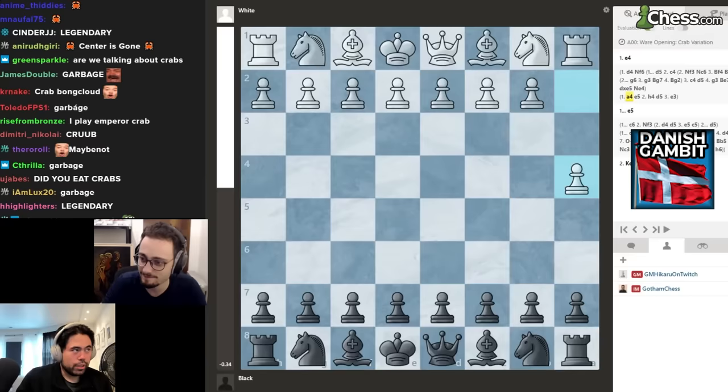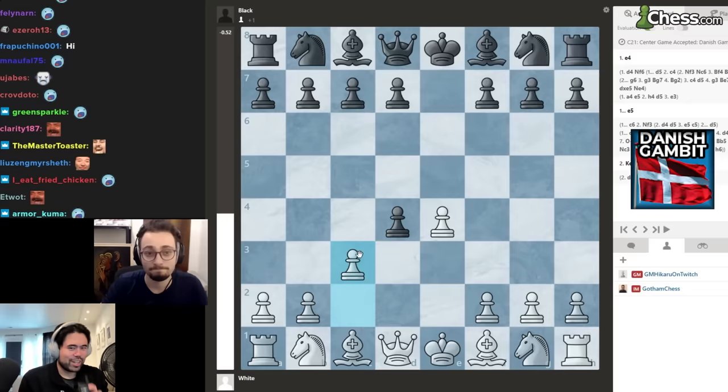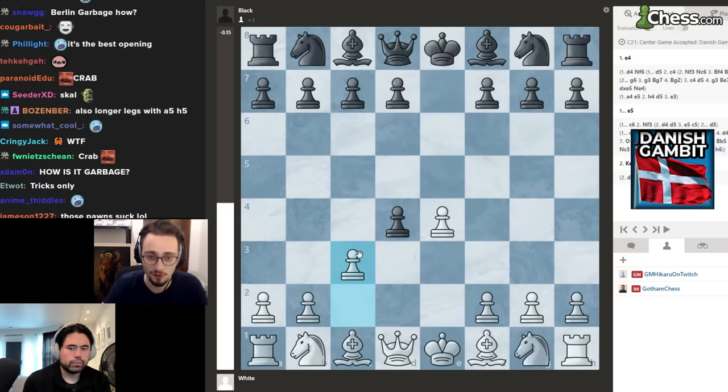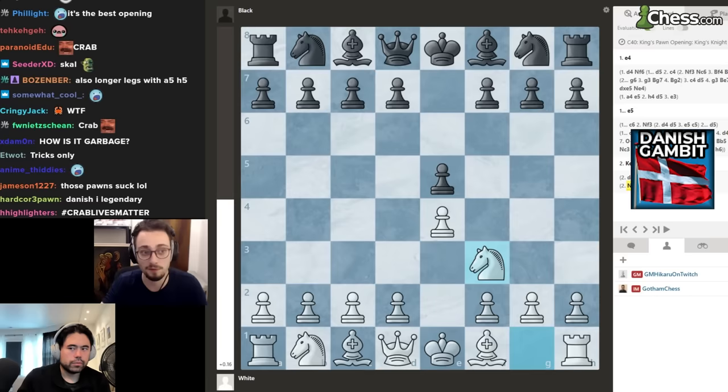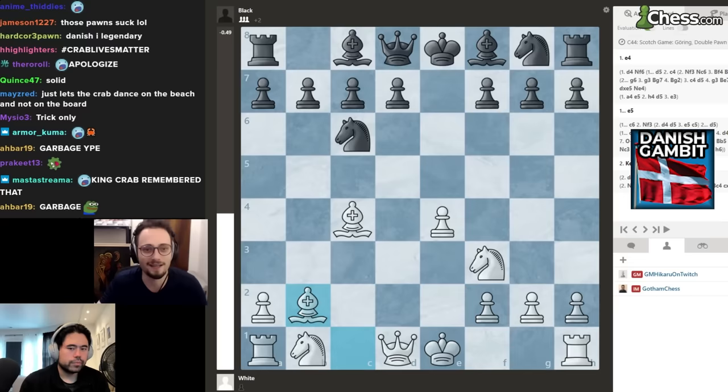Next up we have the Danish Gambit: e4, e5, d4, takes, pawn to c3. I really like this — it's won me a lot of games, and they were all against people rated around 1200 to 1800 during the e4 climb. I was playing different gambits, sometimes the triple gambit. People just don't know the theory.